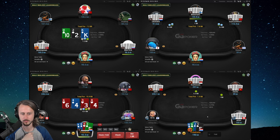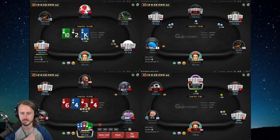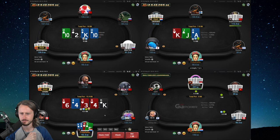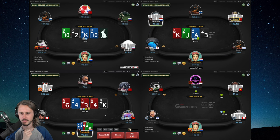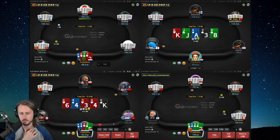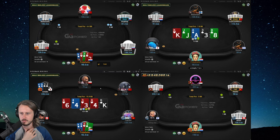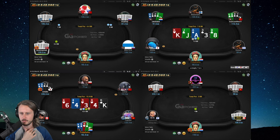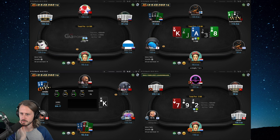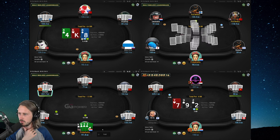Bottom left: we did lead. Definitely a board we have a decent leading range on. Not a great turn, so we're gonna check. He checks back fairly quickly — he could have like a flush, a straight, a weak flush, straight sort of. No great blockers to the board, so I'm gonna check still and give up. My opponent floated very wide and also had a very wide open-raise from earlier positions.